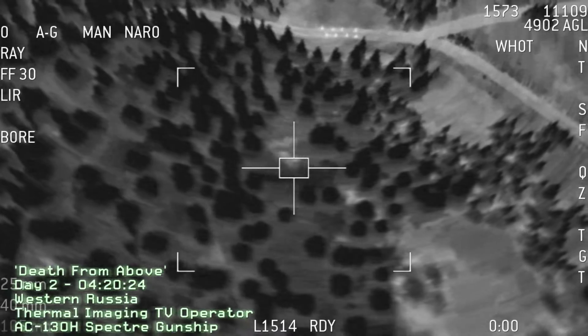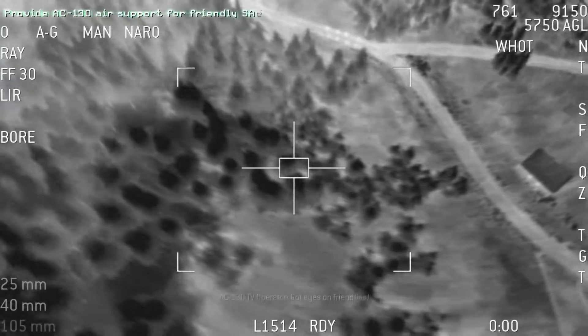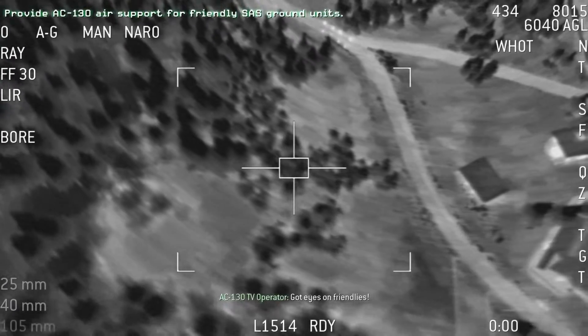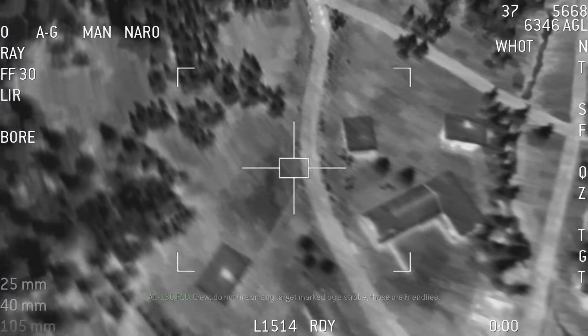Wallfire, we are moving up the road towards the town to the east. Confirm you have a visual on us. We've got eyes on friendlies. Crew, do not fire on any target marked by a strobe. Those are friendlies.